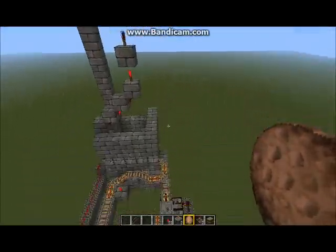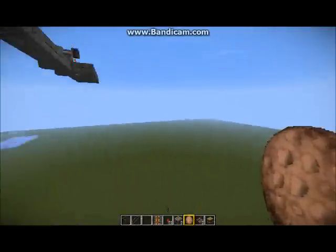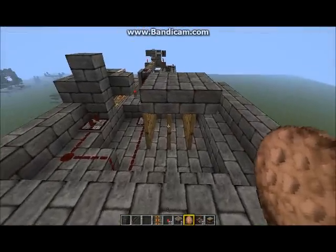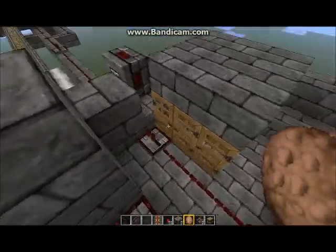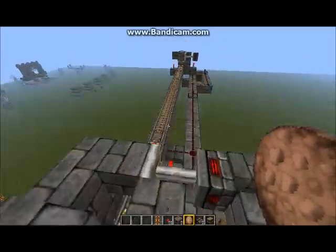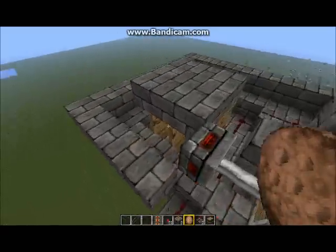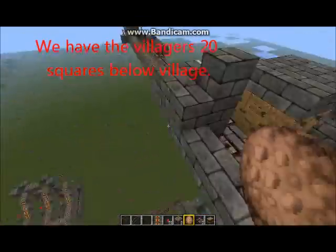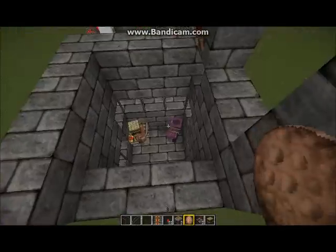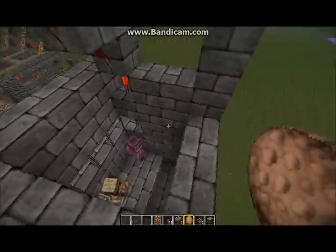Now we're going to show you how we did this. I want to briefly show you the breeder. What it consists of is a village up here with nine doors. The way this works — you can get more information on the wiki — but Minecraft thinks this is a village if you set up the doors this way. This villager over here is going to enter the village and turn it on. Then we have two villagers down here in the box — when the village comes on, even though they're not in the village, they're near enough that they'll start breeding.